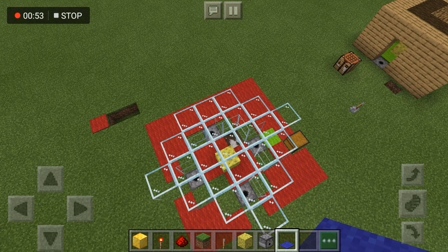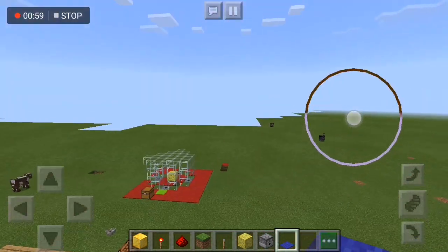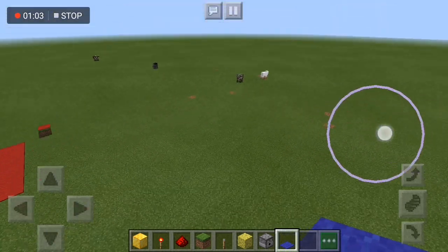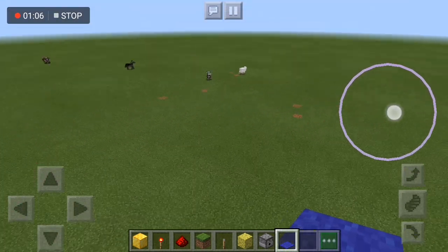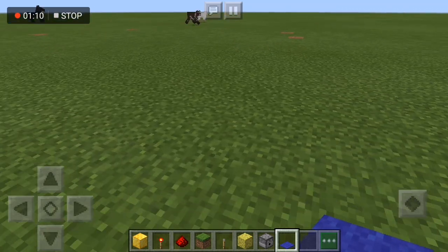You also need blue carpet, or you can choose what carpet you want — it doesn't have to be blue, because that one's red and this one's green. Okay, then we need to find a clear space. I'm going to do mine over here.